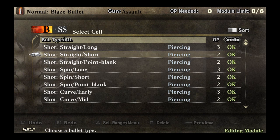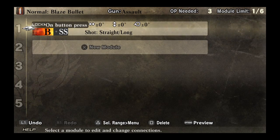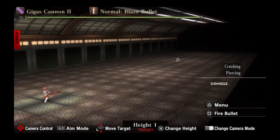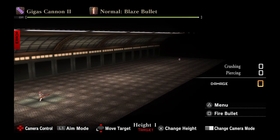Whereas straight short, as you can pick up, goes a short distance, and point blank doesn't go far at all. I'll give you a good visual demonstration. Anytime you're editing bullets and you want to see what they do, look down at the bottom where it says options — it says preview. Hit that, and you can see what it does. This one is a long bullet so it goes all the way to the end of the screen. But if I change this to point blank, it only goes that far — see where it ends? That's because it's a point blank bullet.